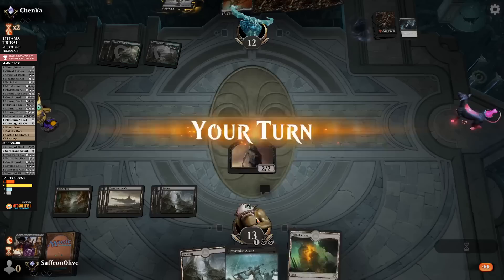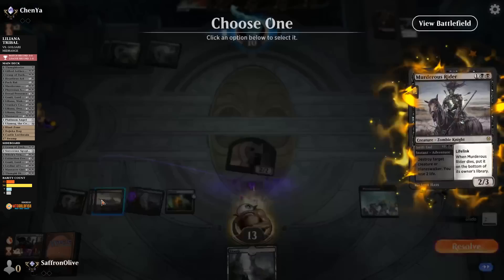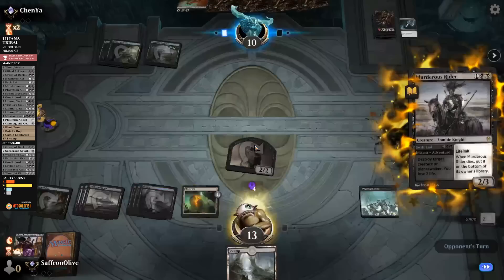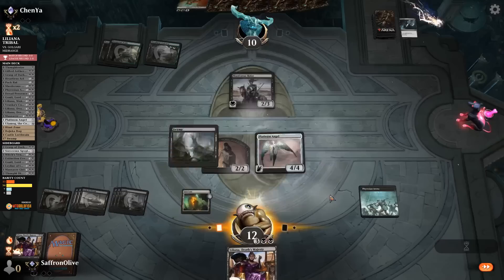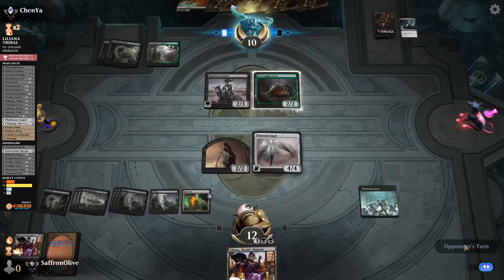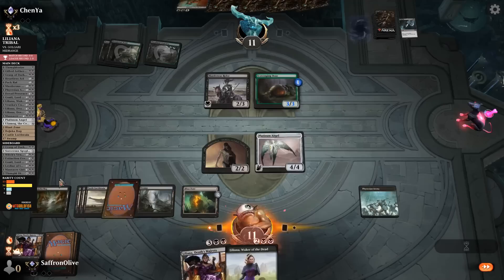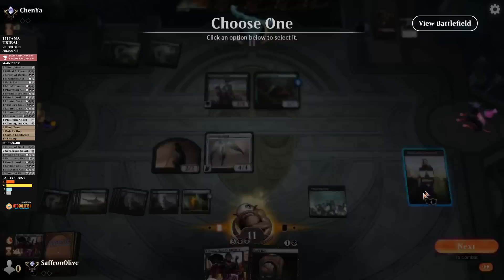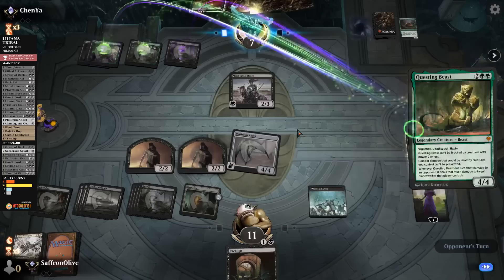Opponent finds Murderous Rider. Play Blast Zone and Phyrexian Arena. Get in with a Zombie, hit our opponent down to ten. Murderous Rider — hmm. Liliana ticks up to three. Play Platinum Angel and a land. Opponent has Scavenging Ooze — we ticked up too much to kill it but we should hit a removal spell. Opponent eats the Ooze. Liliana's very good. Play Liliana, kill the Ooze — all we're missing is the big one.